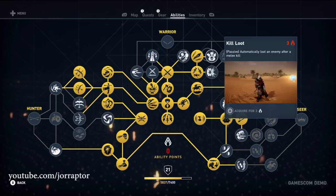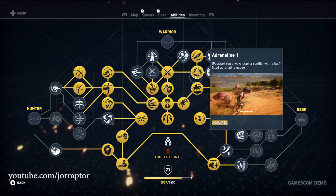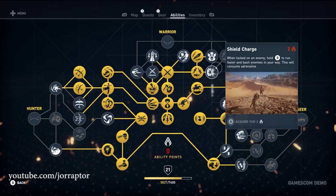Adrenaline 1 is a really interesting ability where you start a fight with half your adrenaline bar already filled, so you can easily build up more to do an overpower attack. Adrenaline 2 then lets you instantly have a full adrenaline bar to unleash hell on your enemies — pretty overpowered, but definitely worth getting.